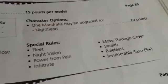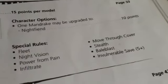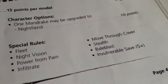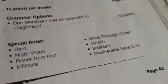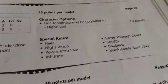When Mandrakes gain a Pain Token, they gain the Baleblast power: Strength 4, AP 4, Assault 2, Pinning, 18-inch range. It's quite powerful for sneaking around and sniping off units that don't have Power Armour equivalent — and with Infiltrate, that's exactly what they're going to do.